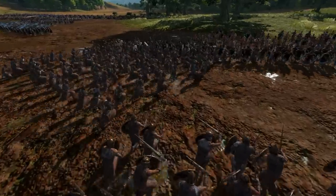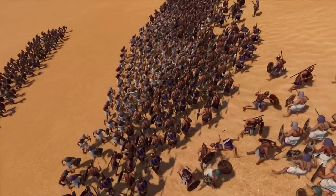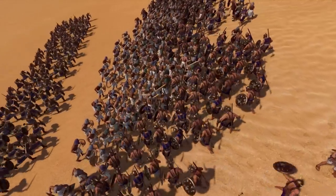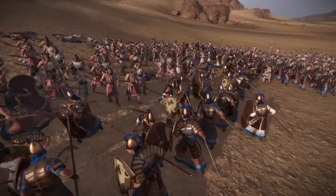A new feature for Total War Pharaoh: previous Total War titles had unit formations. We're trying to upgrade those to not only formation for the unit, but to give units a specific order. There are three basic types of unit stances: an advance, hold ground, and give ground formation.